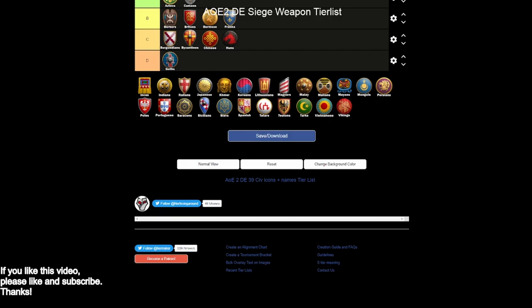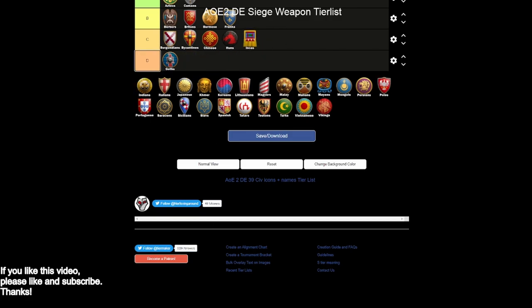Incas are going to go into C tier. You do get siege engineers with siege ram and heavy scorpion, but heavy scorpion really only fulfills one of the three siege roles well — you don't really have a siege weapon killer here. Missing bombard cannons I think is pretty important. You can go onagers with siege engineers and that's fine, but it drops them into the lower end of C tier. Plus, your eco bonuses are modest with nothing to really help you getting to siege.